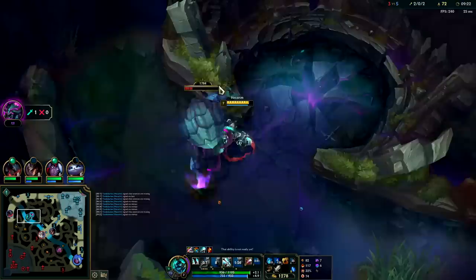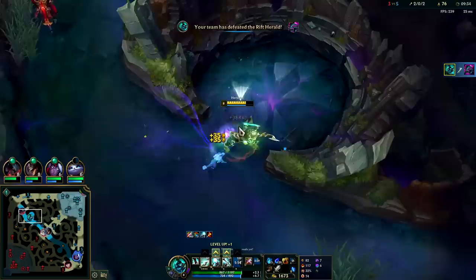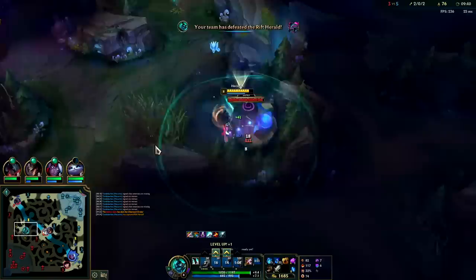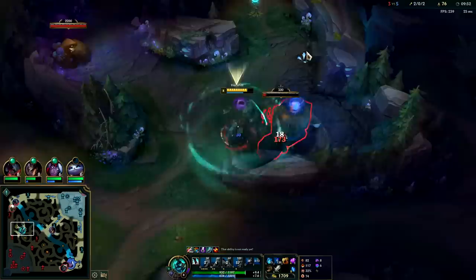Nothing really happening on the map — they're taking dragon. Herald for dragon is a pretty bad trade for Season 13 because heralds are nerfed. Checking his top side: AP Shaco jungle clears really slowly, and sure enough he has seemingly everything up. Scuttle crab is up top side as well — go ahead and smite it.